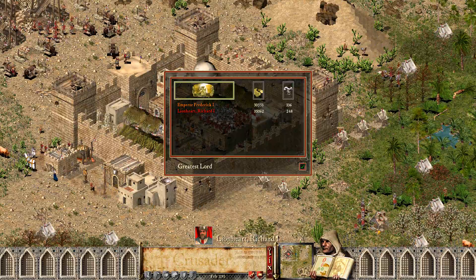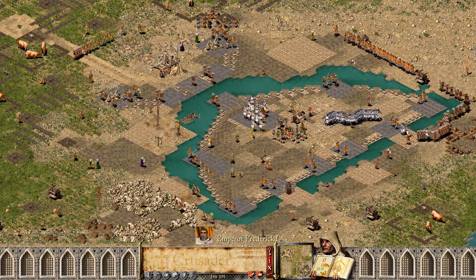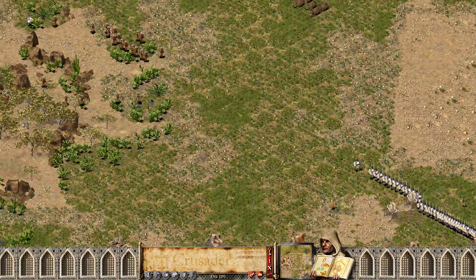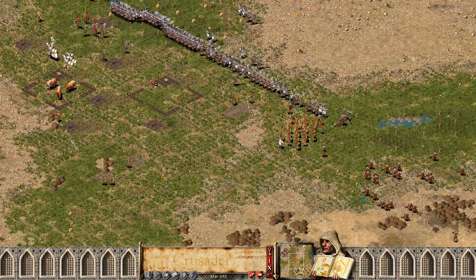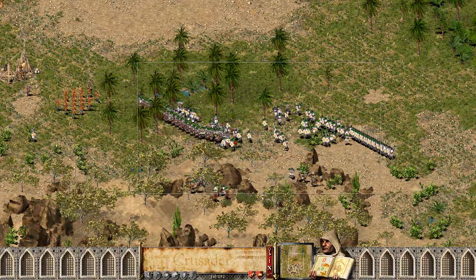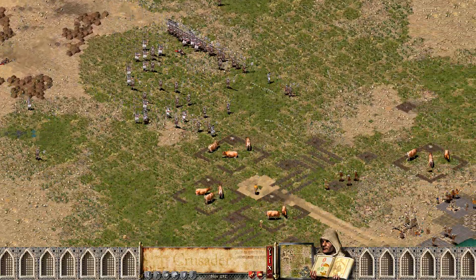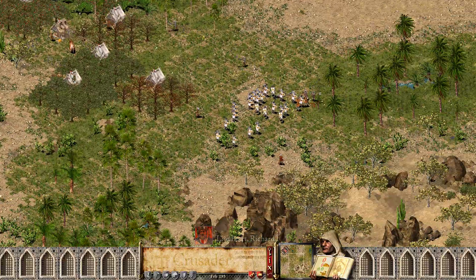I think Frederick will attack soon again, because he already has a decent amount of troops. And now the attack comes from Frederick. Linehard attacks at the same time, which might be dangerous, but they fight in the field. Let's see how the attacks will go.